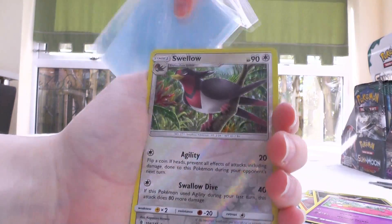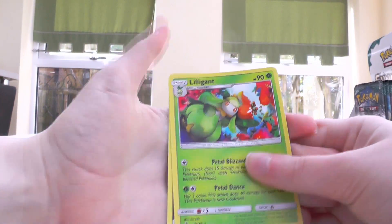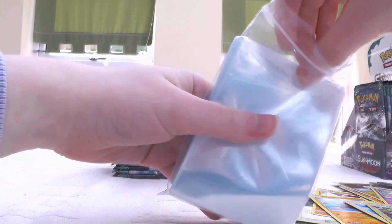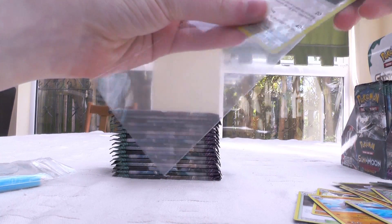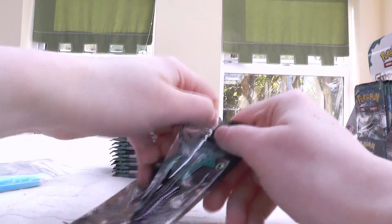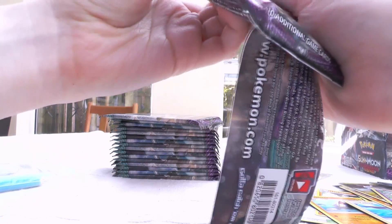Reverse rest — that's a really good one. And then Lilligant. It seems that the ratios for these boxes aren't as set in stone as the first wave of Sun and Moon base set ones, so we could get just about anything from this. I've seen some boxes with two or three secret rares, which is crazy. I would be happy if we even got just one.